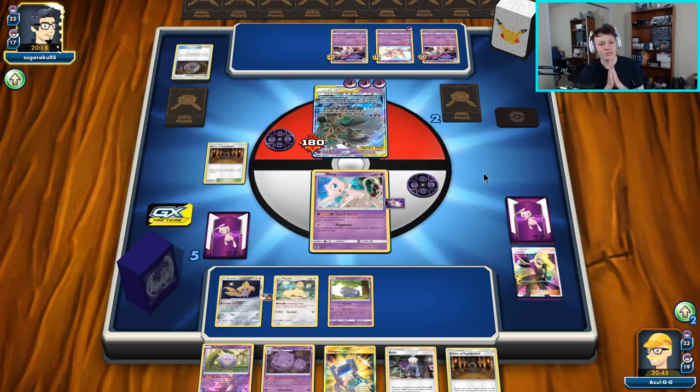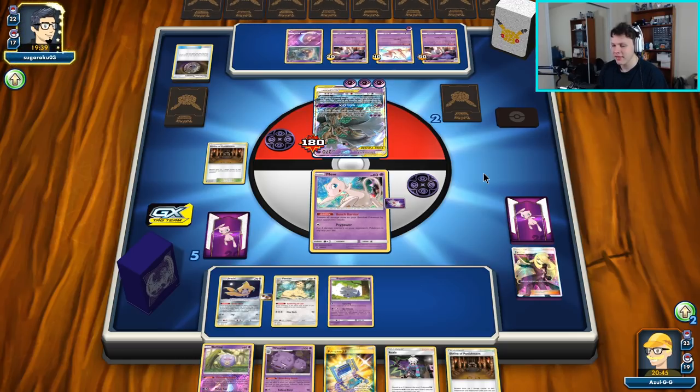The only thing I'm scared of right now is that our opponent brings up their Mew and uses Psi Power without knocking out our active Mew. That would be pretty annoying — it would mean they're calling that we don't play Switch, which wouldn't be that unreasonable. I've actually thought about putting a Recycle Energy in the deck to play around these situations — like when I open Coughing, or I want to send up the Mew for a turn and still use Psi Power. One Recycle Energy is something I've definitely been thinking about adding.